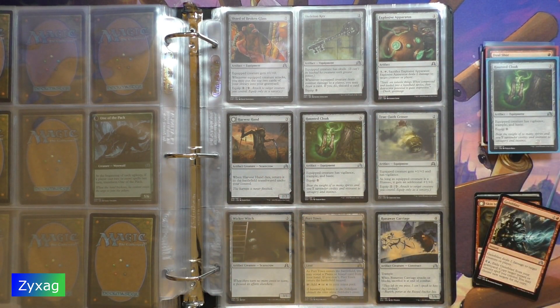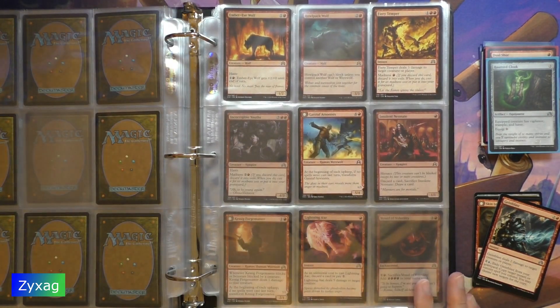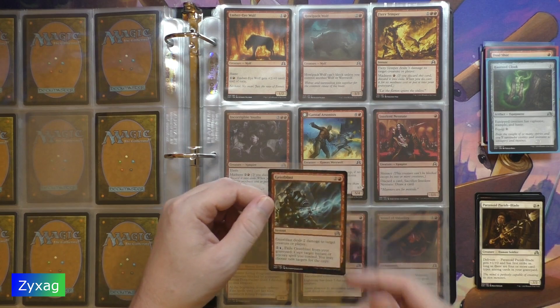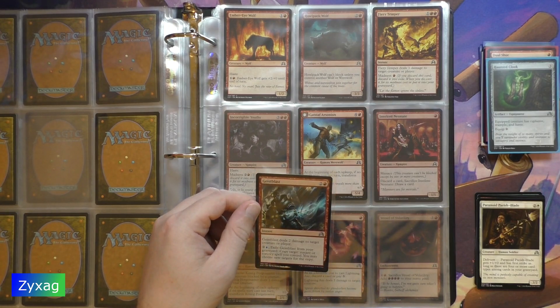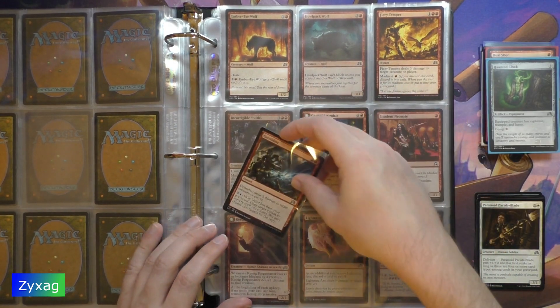Geist Blast is next. Geist Blast — three mana instant. Geist Blast deals 2 damage to target creature or player. Three mana: exile Geist Blast from your graveyard, copy target instant or sorcery spell you control. You may choose new targets for the copy. And this actually goes right here.